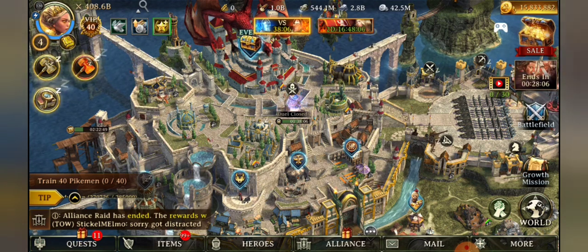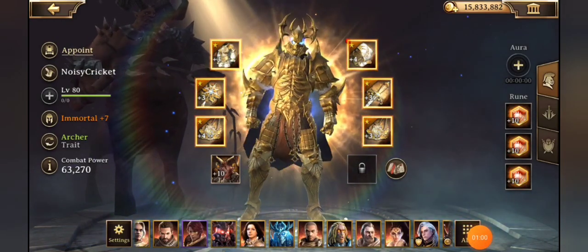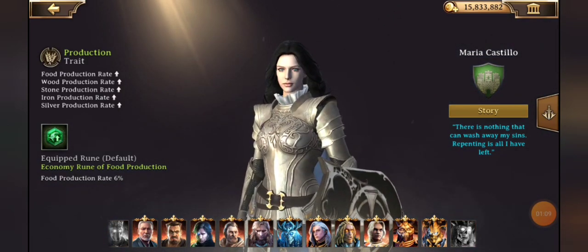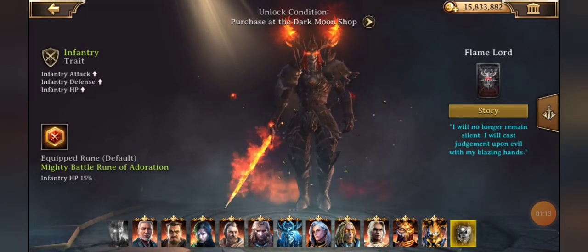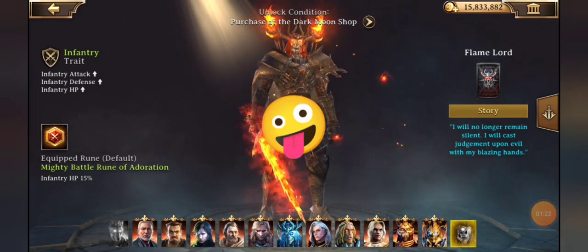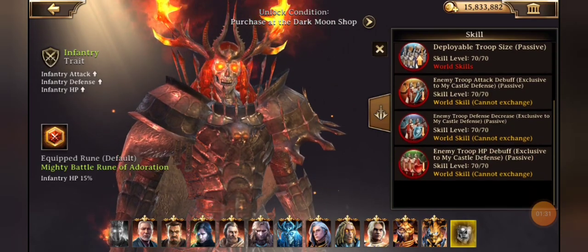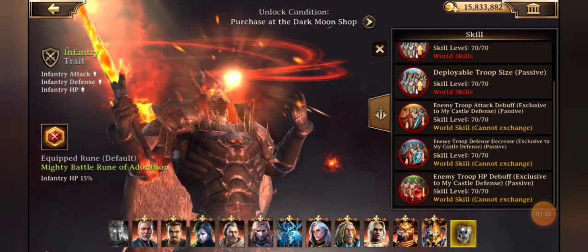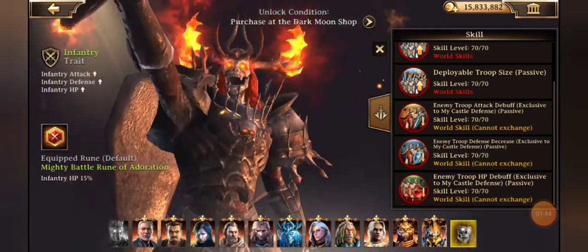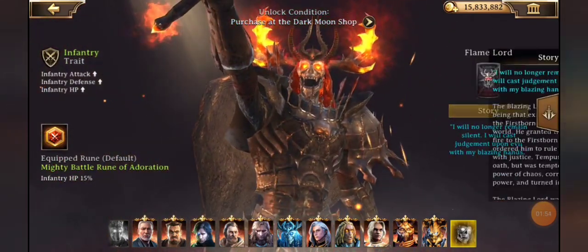For the bulk of this, we have a new hero — he's a Flame Lord. We can take a sneak peek at him by going into our heroes and clicking the 'All' button. This is a good way to see what your heroes are traded with and equipped with for runes, as well as take a look at their storyline. The Flame Lord comes traded with infantry, has Mighty Battle Room, Mighty Daddy of Adoration runes, and he's skilled in enemy troop attack, defense, and HP debuffs exclusive to castle defense, making him a good defensive hero.